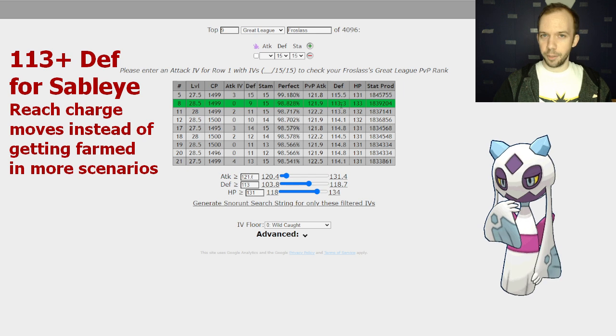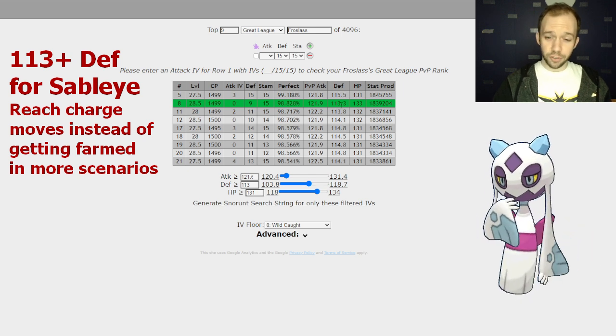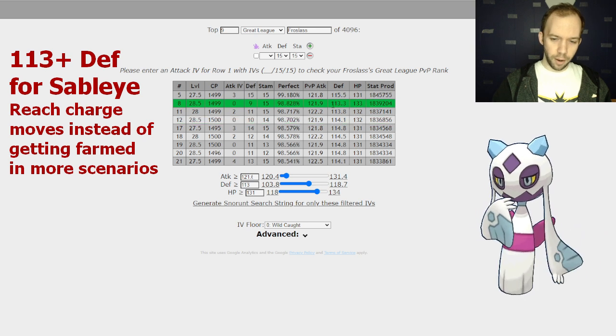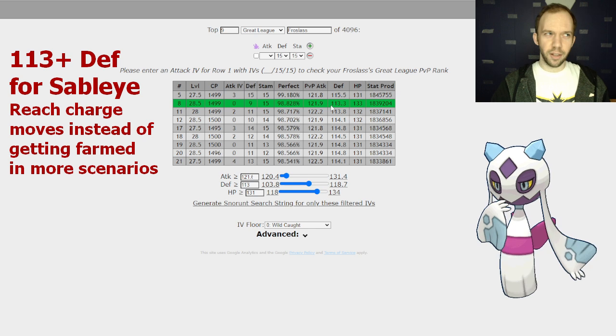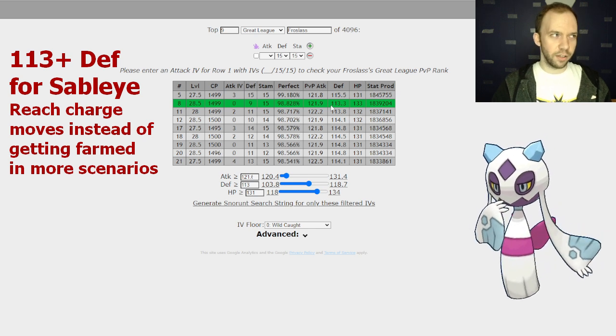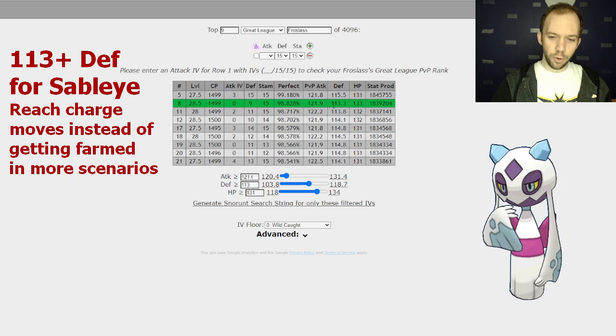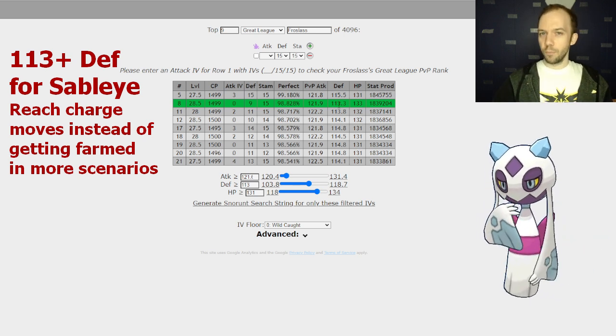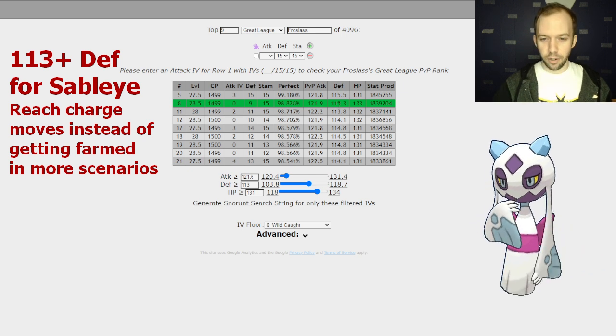You don't want Sableye getting an attack breakpoint on you. If you're truly concerned, you could go for 114, but as low as 112 should cover most Sableye. I think the rank 1 Sableye is looking at around 111. But 113 keeps it pretty safe against most random Sableye that you can run into.